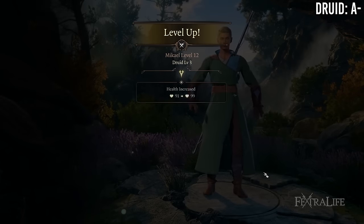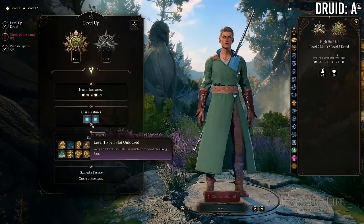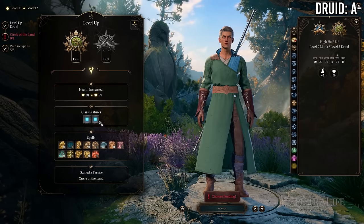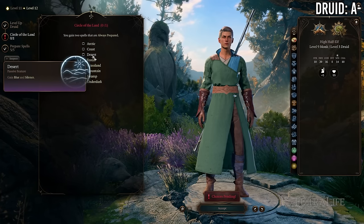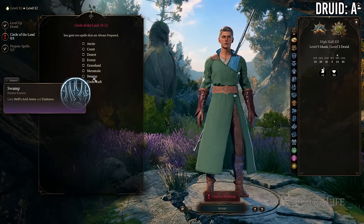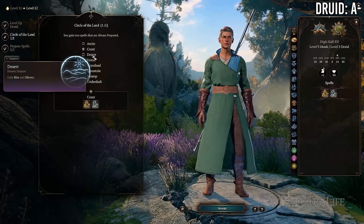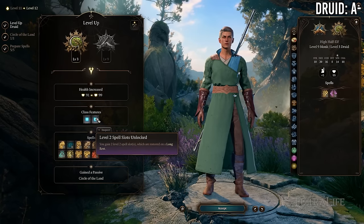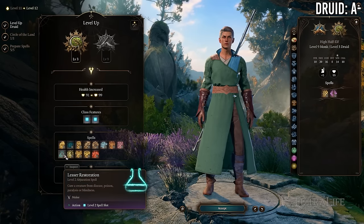At 9 Monk / 3 Druid you gain access to druid level 2 spells and slots, a druid subclass feature, and — if Circle of the Land — a Natural Recovery charge, in exchange for losing Improved Unarmored Movement and Purity of Body. This is a good trade-off. Much like other multi-classes, if I was going to dip into druid I would go at least 9/3 and not lower than that.